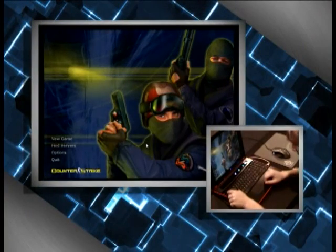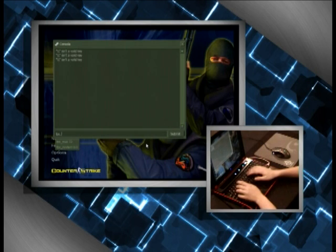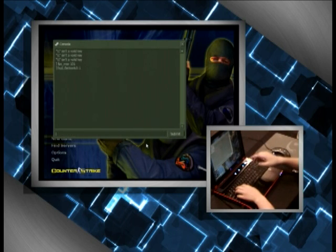Hit OK and we're done with the basic layout. Next, open the console with the tilde button above Tab. First command: 'fps_max 101' — that's the best value to have. If vertical sync is on, your FPS will be capped at 60, so that's a nice indicator if you forgot something in your video card settings. Next: 'hud_fastswitch 1' — that's for quick weapon switching so your gun pulls out mid-battle without any lockup from a mouse click.